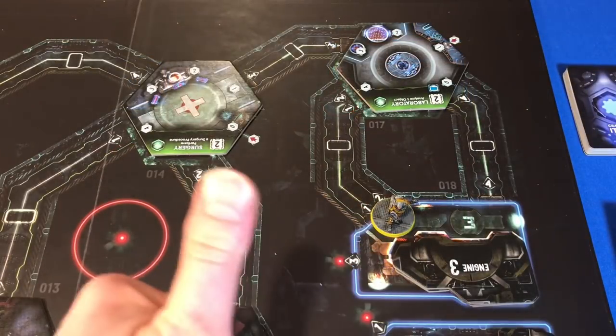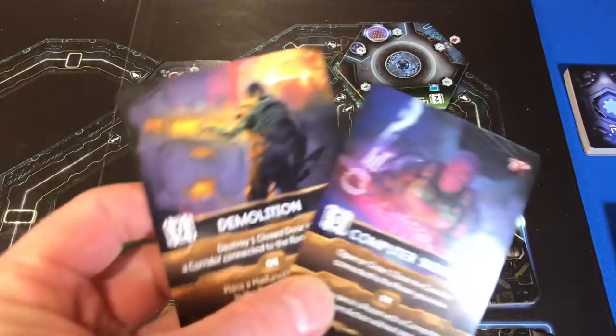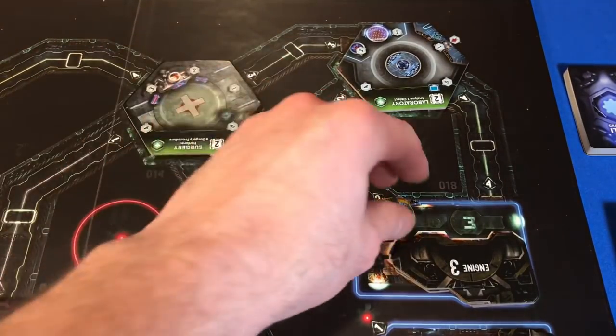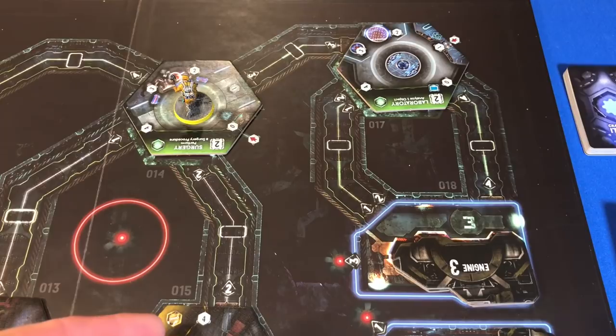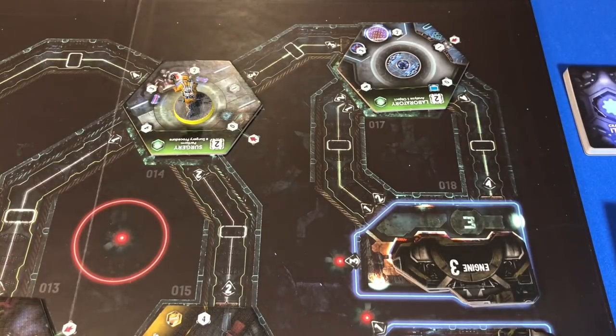Our mechanic has fixed this engine - good job! He then discards his demolitions and computer skills cards to move, then discards another card to move further along, heading toward the comms room and the next engine. With those two actions done, both characters pass and we move into the next phase.